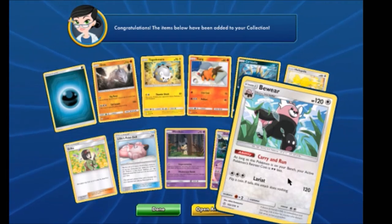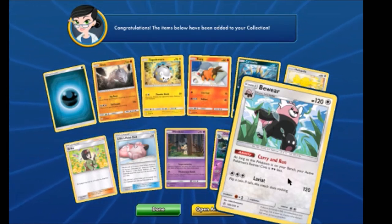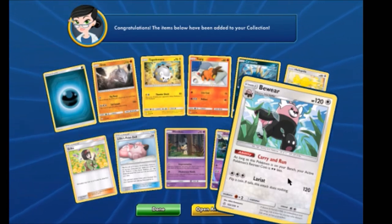And Bewear! This is our first time we've seen Bewear. Carry and Run — it lowers your retreat cost by two. That's very good. So it's very good.